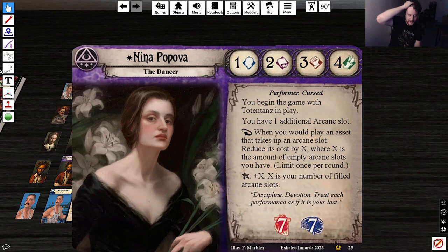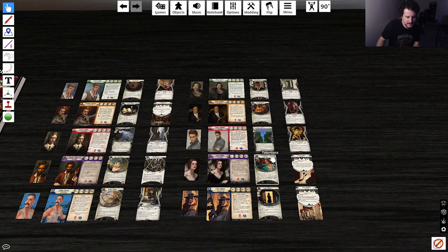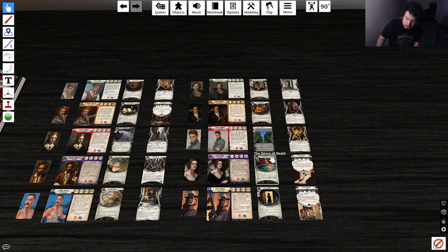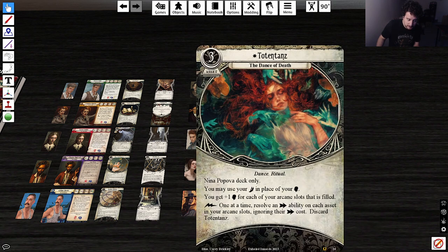Nina Popova, the Dancer. Stats 1-2-3-4 — great stat line, very fun to say. Performer Curse, 7-7 soak. You begin the game with Totentons in play — the Dance of Death. Death Dance Ritual, Nina Popova deck only: you may use your agility in place of your willpower. You get plus one willpower for each of your arcane slots that is filled. Lightning bolt action: resolve an action ability on each asset in your arcane slots, ignoring their action costs, then discard Totentons.